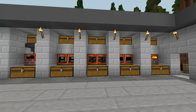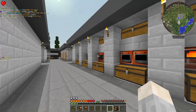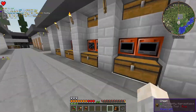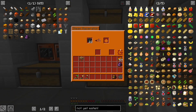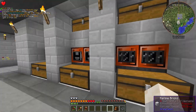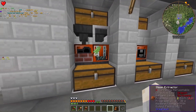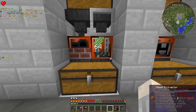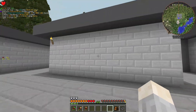Welcome back to another episode of Gregg Tech New Horizons. In between episodes, I set up the second machine on most of these slices. I have two steam macerators, two steam compressors, two steam forge hammers. This one is just the alloy smelter and the extractor, because I haven't set up this area here.